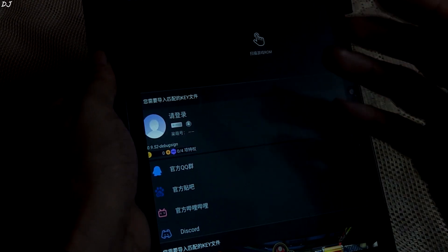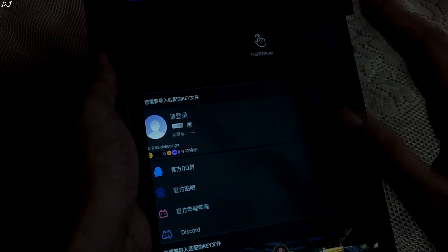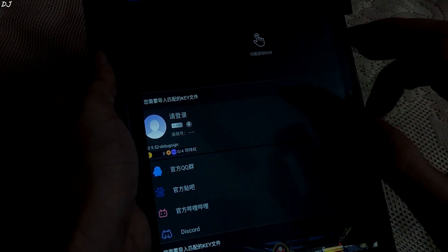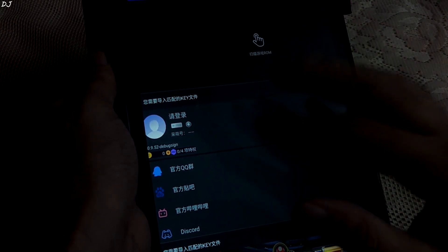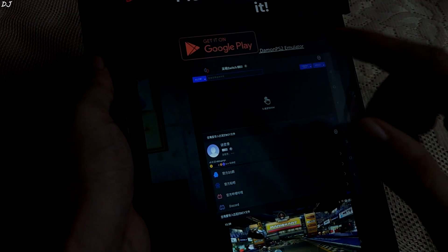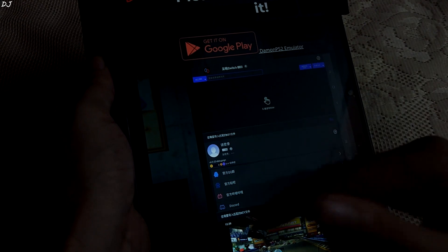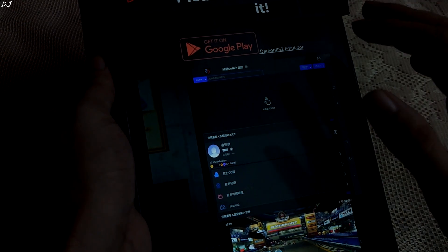With the free build, it is expected to be laced with a lot of advertisements. Controller support may not be present — only touch controls. There will be a limited number of save state slots available, and limited access to settings. In order to get rid of all these restrictions, we may be required to pay for the pro build. Daemon PS2 Emulator is allegedly running on code stolen from PCSX2 Emulator.